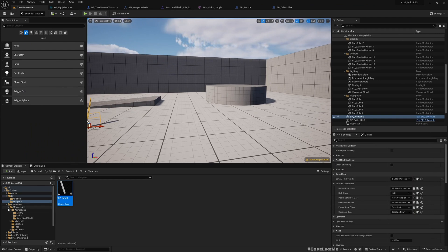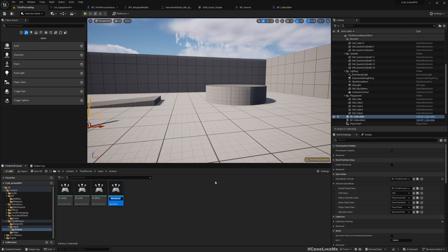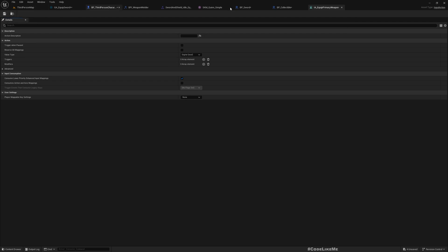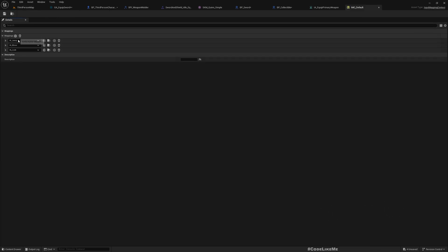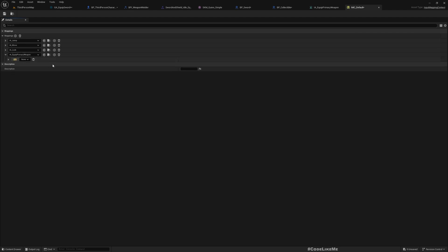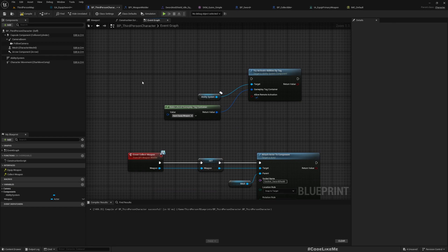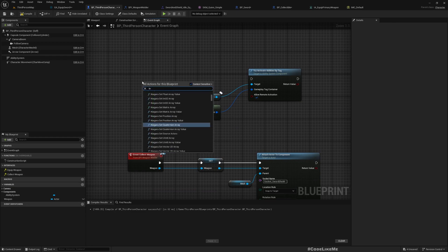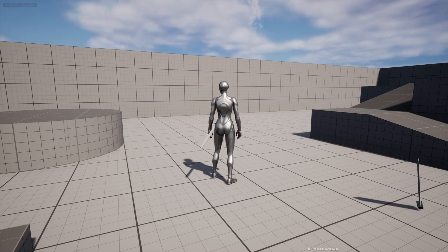Now let me clean this up by adding a proper input action rather than keeping the Num 0 binding. Under Input, I'll create IA_PrimaryWeapon — maybe call it Primary Weapon. I'll add this to IMC_Default input mapping for Primary Weapon and bind it to the 1 key. In the character blueprint, instead of Num 0, I'll use IA_PrimaryWeapon. Now picking up the sword and pressing 1 equips it.